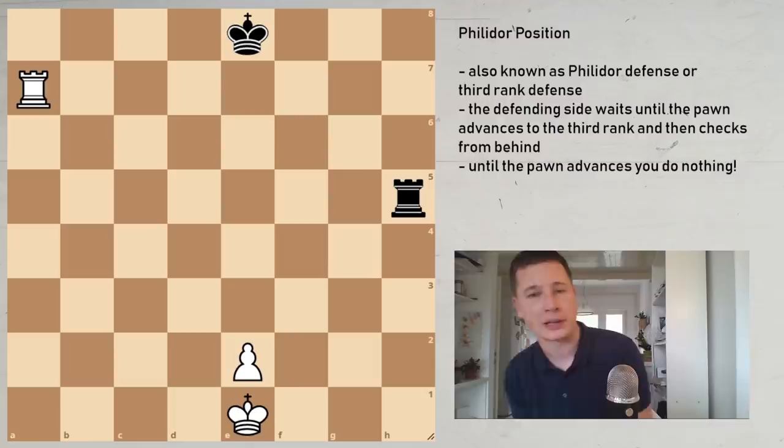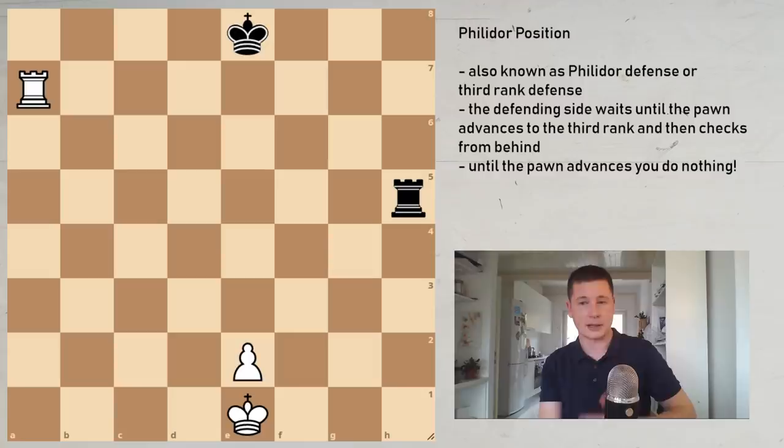The Philidor position is also known as the Philidor defense — not the same as the Philidor defense against e4. A better term would be Philidor's defense, also known as the third rank defense. It's a defensive technique that helps you draw rook and pawn endgames where you have no pawns and your opponent has one pawn. If you are a pawn down in the rook endgame, defending with just a rook, that position is still a draw with proper technique.